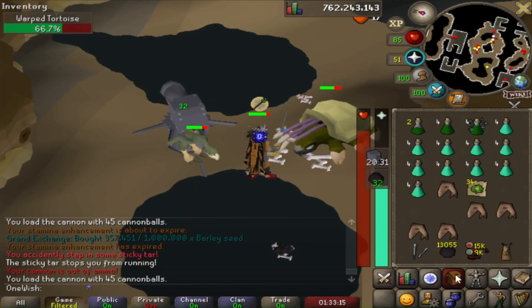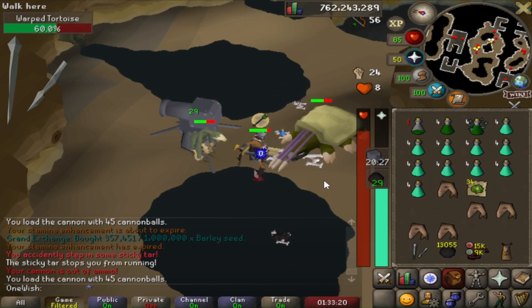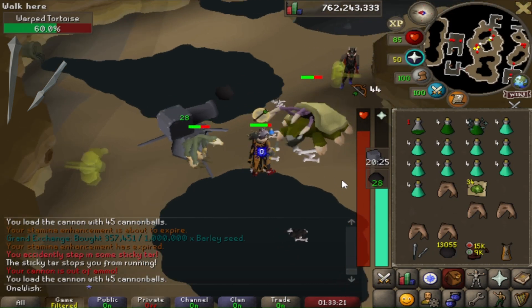So far these warped creatures seem really easy to kill. You will need the crystal chime in your inventory — without it they will be immune to any damage you try to deal.